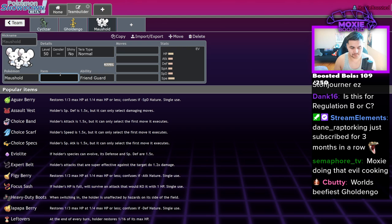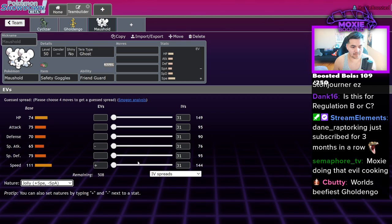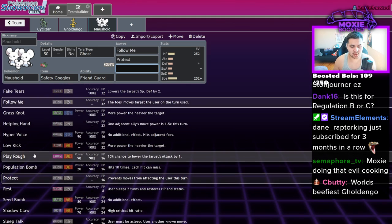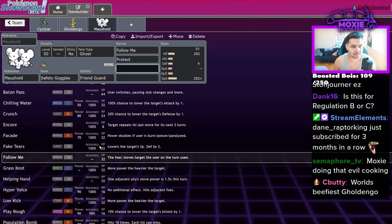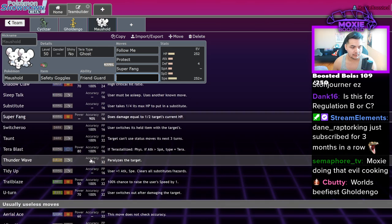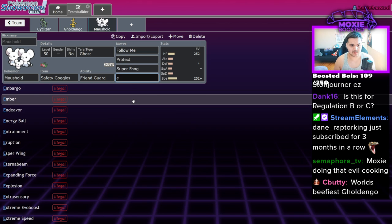For Moushold: Safety Goggles, Tera Ghost, Jolly, max-max probably. I want Follow Me, Protect, and Encore — Encore could be really good, but Helping Hand's also not bad. Super Fang is definitely on there. For the last move, I'm torn between Faint, After You, and Encore. I think Encore is just way better.